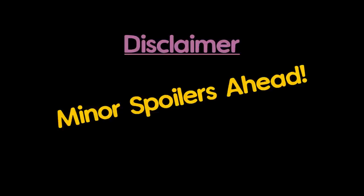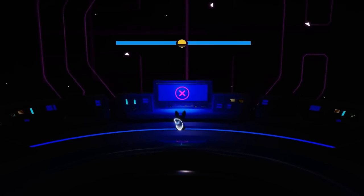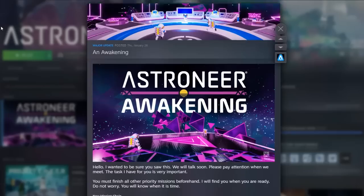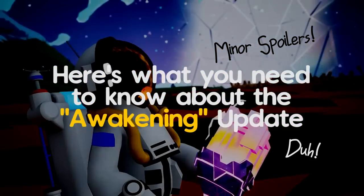This video contains minor spoilers to get you interested. With the new year set in motion, System Era released a major update called An Awakening, with beautiful visuals and stellar sound design. While the majority of the patch notes are shrouded in mystery, here's what you need to know about the Awakening update, with minor spoilers. Obviously.